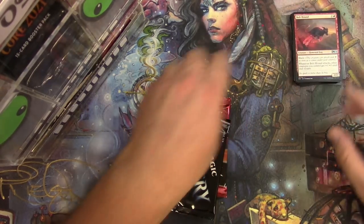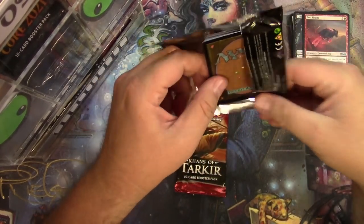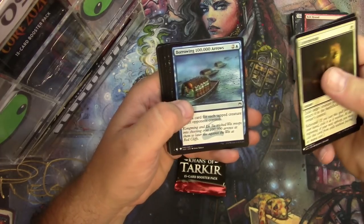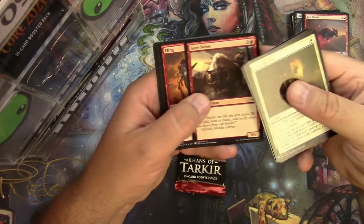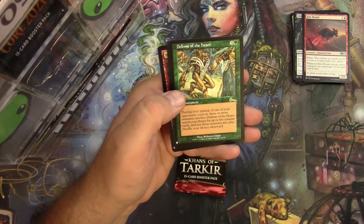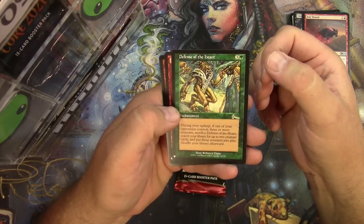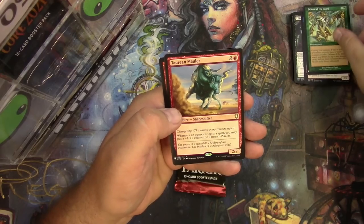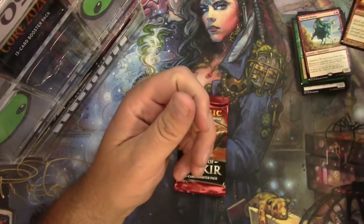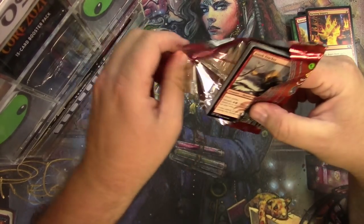Let's get organized. Mystery Booster — I've really enjoyed opening these for patrons, had some really fun hits. We'll take a look for any commons and uncommons that look exciting. So far nothing much — we've got Defense of the Heart, great rare there. Obviously not on the reserve list since it's in this set. Taurean Mauler, I think this sees some play in Commander, and a foil Burning Inquiry — there we go.